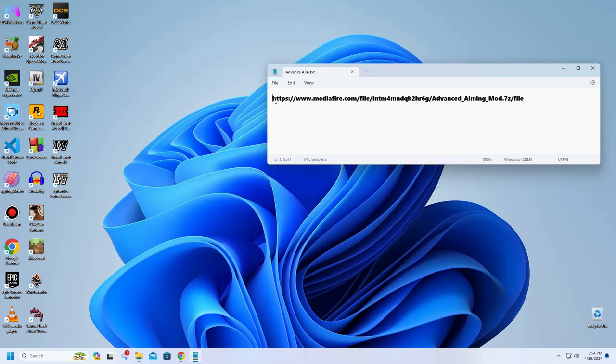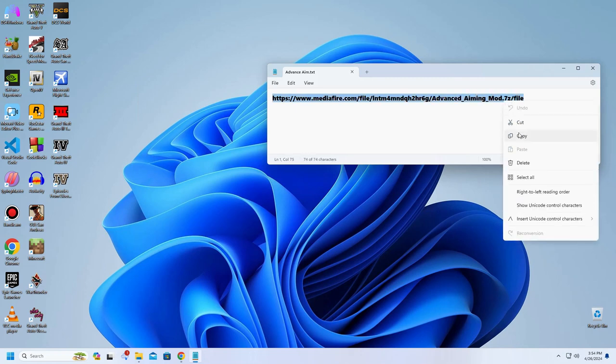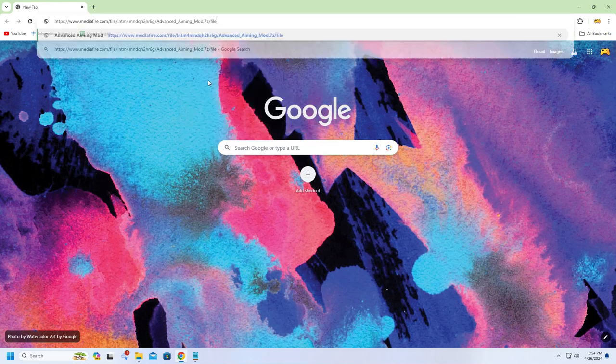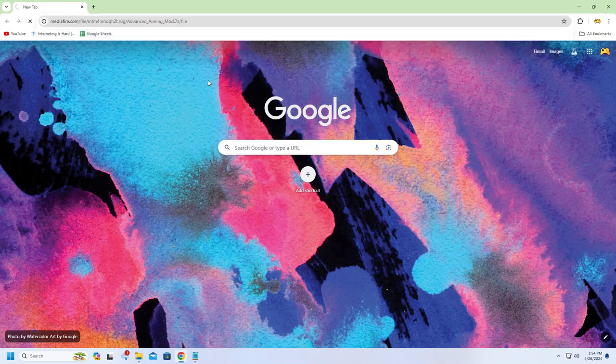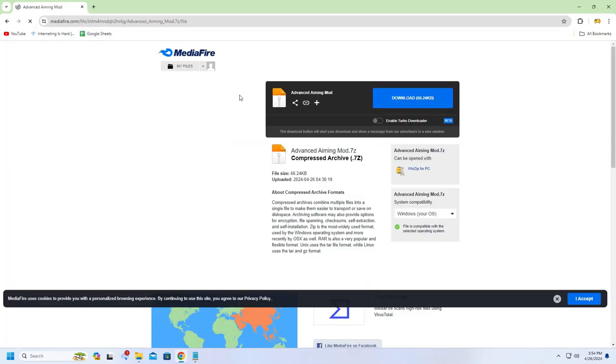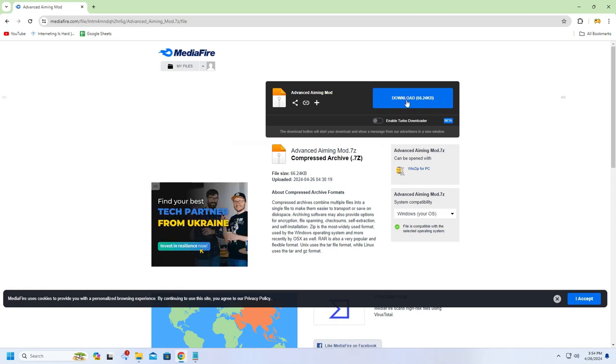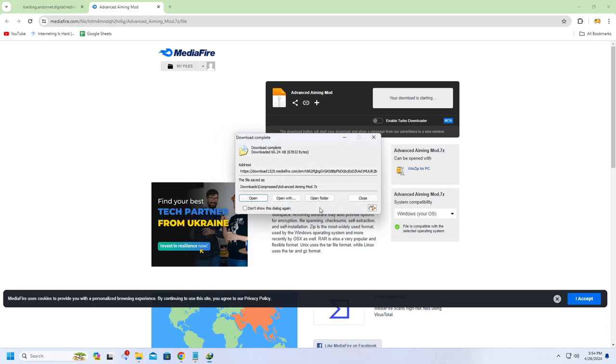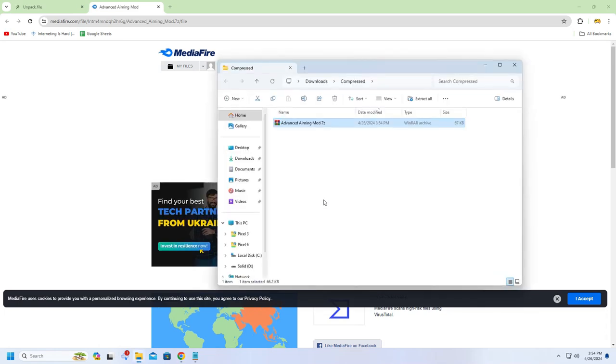Once you have those tools in your game, copy the link I've provided in the description or in the pinned comment, paste it in your web browser, go to the download page, click on the download button, and start your download. Once the mod is finished downloading, extract it using WinRAR.